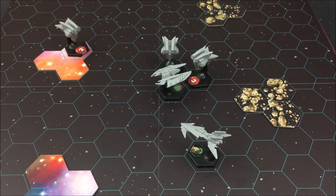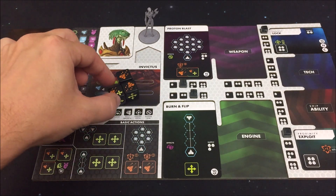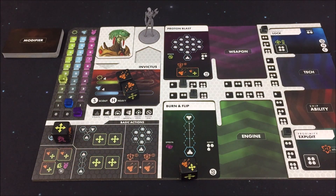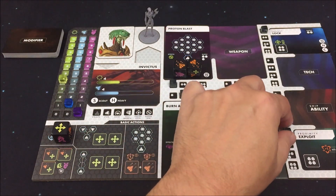Sind nur noch drei Jäger übrig. Machen wir weiter mit der Invictus. Diese hat direkt zwei feindliche Jäger vor sich. Und es wäre natürlich sehr vorteilhaft, jetzt mit dem Protonenplast da anzugreifen, um gleich beide zu erwischen – am besten von hinten. Deswegen muss ich zuerst ein Flugmanöver durchführen. Zuerst eine Rotation, danach Burn & Flip – ich fliege vier Felder in gerader Linie nach vorne, drehe mich dann um 180 Grad, und dann verwende ich den Protonenplast. Ich aktiviere auch noch meine Pilotenfähigkeit, weil ich mich jetzt hinter die Gegner gesetzt habe, und habe dadurch einen Vorteil.